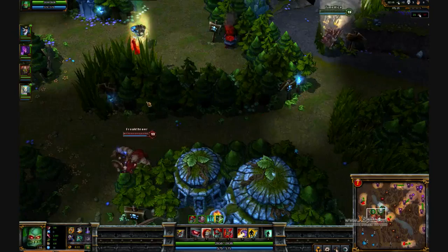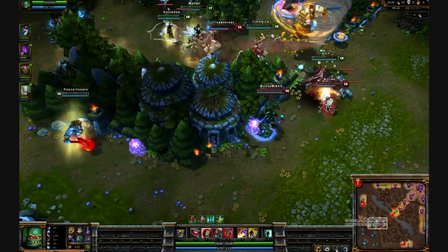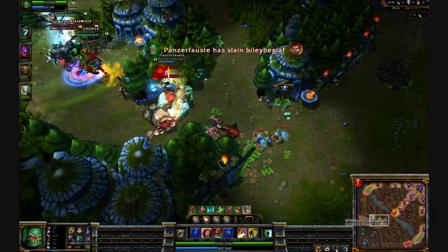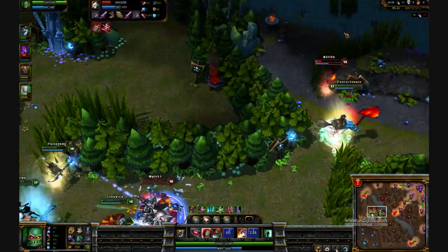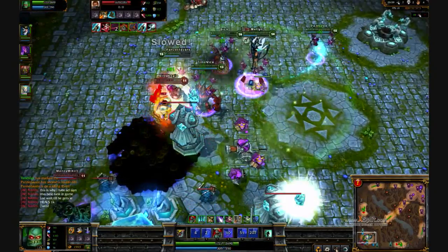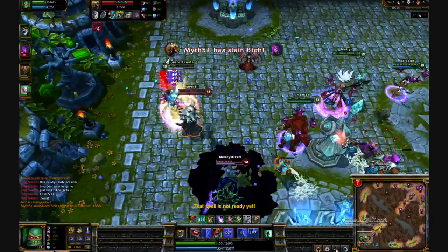This next clip shows a different way to approach teamfights as Scion, where I don't go in right away with my tanks — I take a minute and come around the back after they've all blown their CCs, so I'm free to clean them up. In situations where their carry is far back unloading on your team, your lifesteal is not going to outheal that, so you have to go for their carry. Try to pay attention to my health bar — it showcases how much healing Scion's ult does, with three or four people hitting me and I can't die. I eventually dive the fountain, but I do so much damage and healing that it's unrecoverable for them and we win.